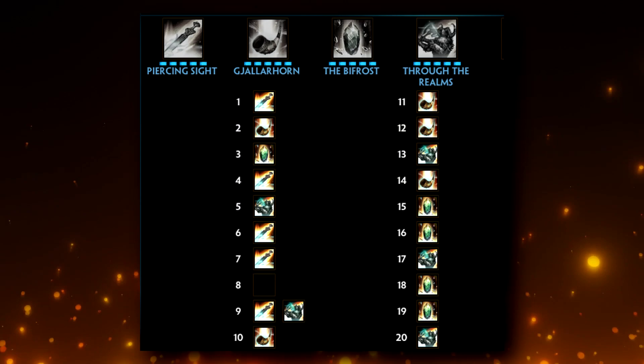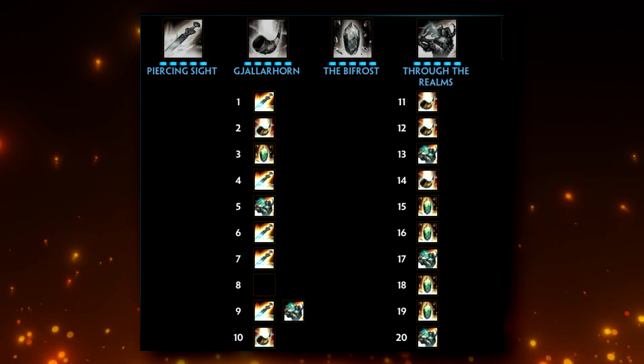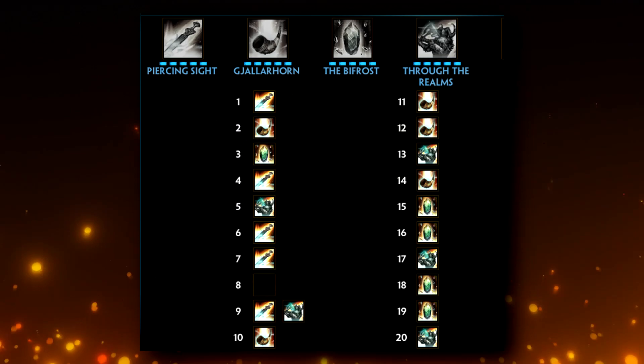For leveling, you want your One at level 1, your Two at level 2, and your Three at level 3. From there, max your One, then your Two, then your Three, leveling the ultimate whenever you can. There's a point skip at level 8, putting a level into One and the ultimate at level 9, but as always this is personal preference.